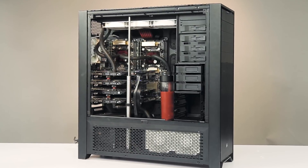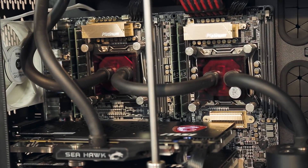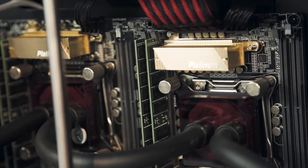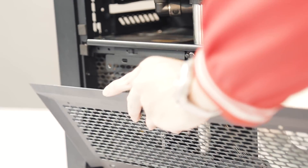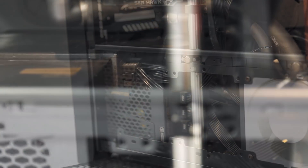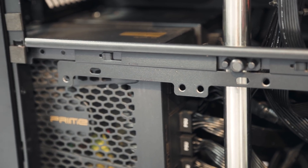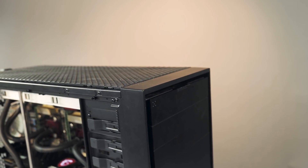Kèm theo đó nữa là một lô một lốc những linh kiện thuộc hàng khủng. Ví dụ như là mainboard máy chủ ASUS Z10PE, rồi là 64GB ECC có thể tự sửa lỗi phát sinh, rồi SSD là điều đương nhiên rồi. Và để gánh được một tấn linh kiện khủng như thế này, thì bộ PC này đã phải sử dụng 2 bộ nguồn công suất 1000W là Seasonic Prime 1000G. Rồi để chứa đống linh kiện khủng này nữa, thì vỏ case cũng phải là loại siêu rộng rãi như là Corsair 900D.